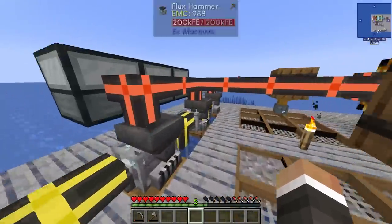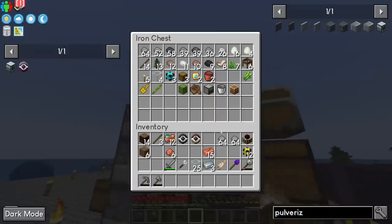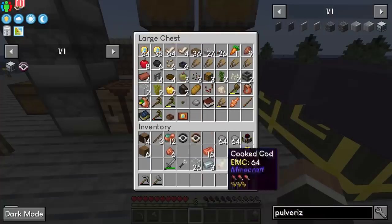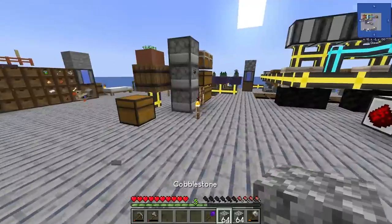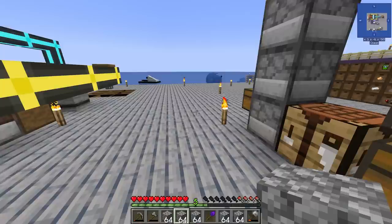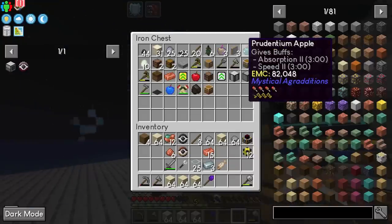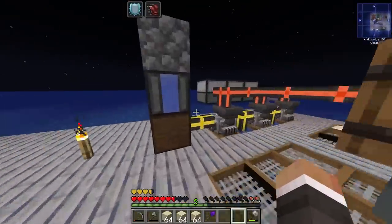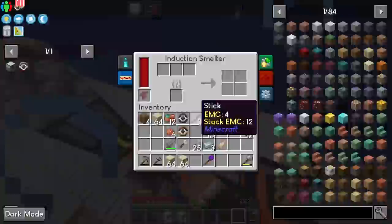To get sand dust we need sand, but all the sand we generate is being turned to dust and sifted — we have no sand in our chests. That's fine because we have a large backlog of cobblestone, our infinity wand, and we can make stone hammers. So I'm going to get a couple stacks of sand and pulverize those into sand dust. A little bit of hammering later — I also ate one of these Prudentium apples, which is why we have Speed for the next minute and a half.